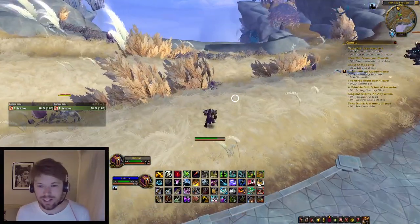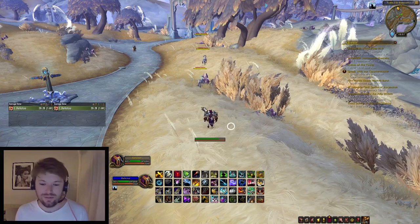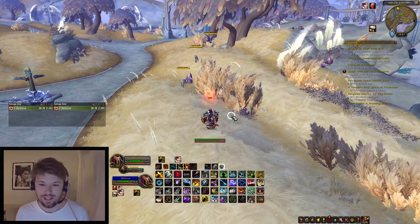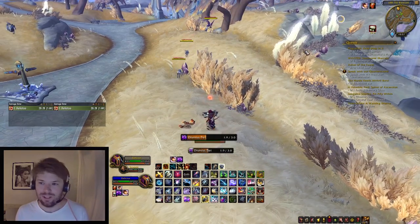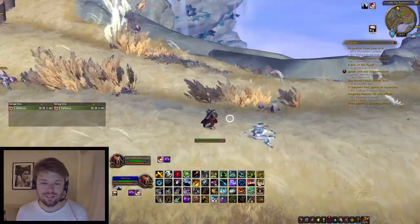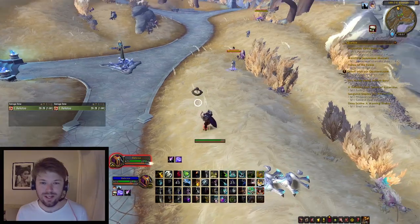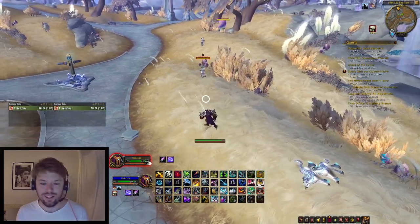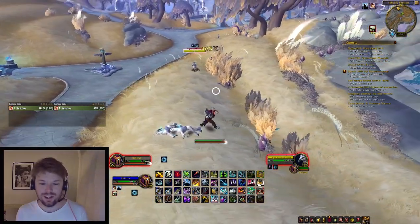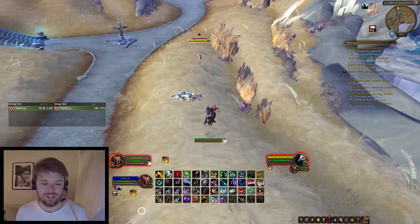Hunter is really strong in mythics for DPS. We do have a heroism pet — you can bring out your heroism pet and cast heroism, though your damage will be slightly less for having a pet out. We also bring Binding Shot and tricky pull management, Freeze Trap for CC, and Concussive Shot to slow targets when kiting. We've got a really good kit for soloing anything.